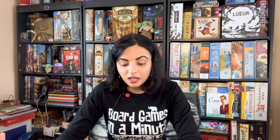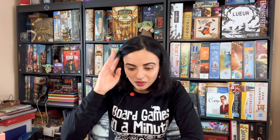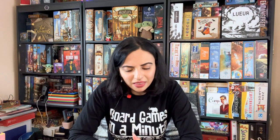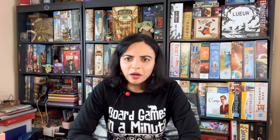The next game I played is called Condottiere — I'll probably butcher the name. It's a 1995 game designed by Dominique Erhard and Duccio Vitale, with art by Dominique Erhard. The publisher is Euro Games. It's an older game but it was good.